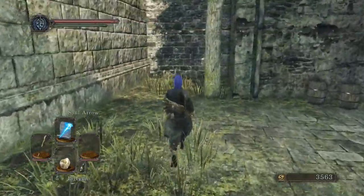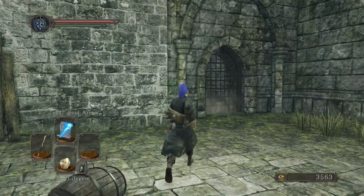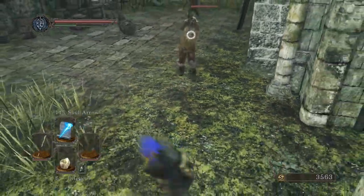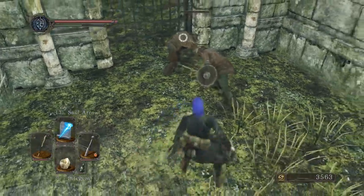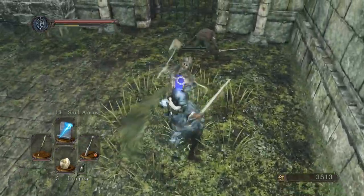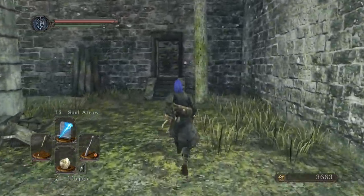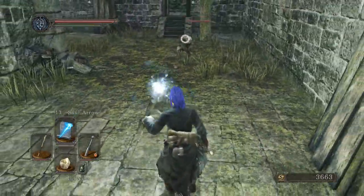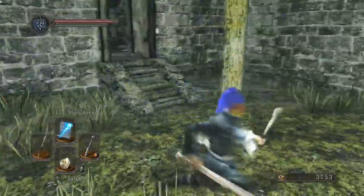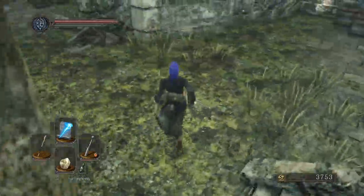Let's see what the enemy configuration is in here. I wanted this. I keep forgetting — I just switched my thing, so I'm trying to get used to my sorcery in my left and my weapon in my right.